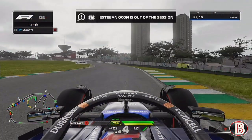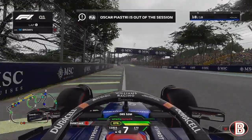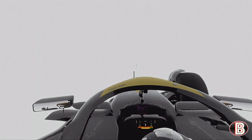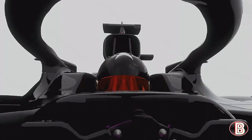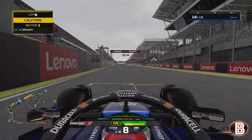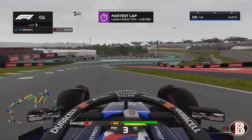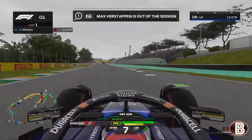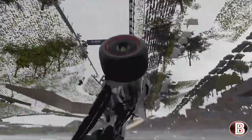Now into qualifying for the real thing, and Esteban Ocon is out of qualifying. Something has happened — the game is broken. Piastri is under the track, same as the Ricciardo situation. The game is broken. Magnussen is also out. Lewis Hamilton goes fastest. Max is out as well — he's just falling through the track. What is going on with this game?